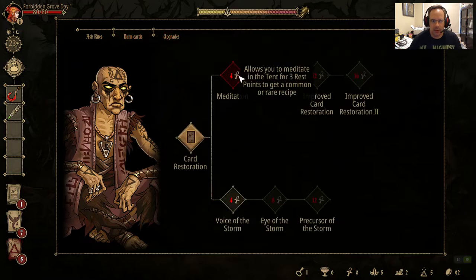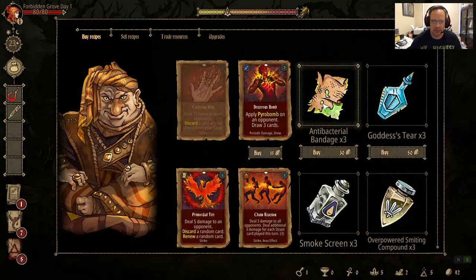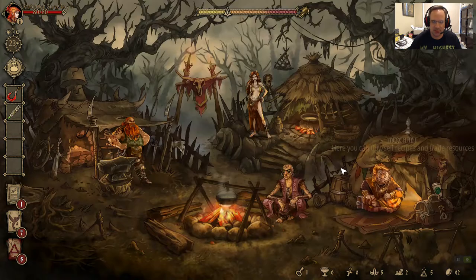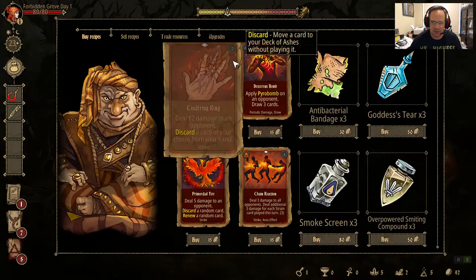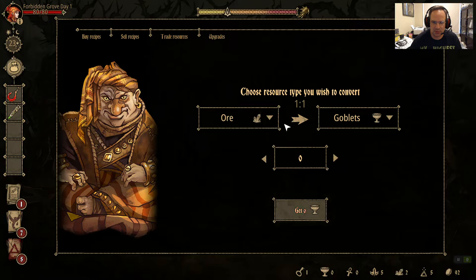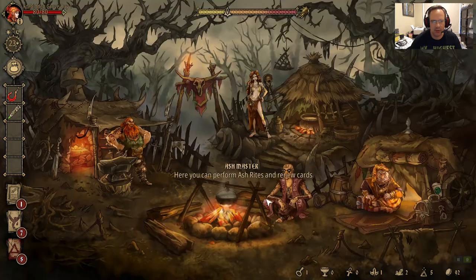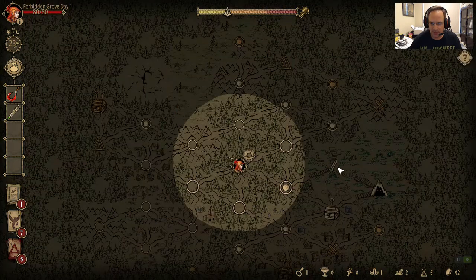Now: get the upgrade for Meditation versus Rest Sites versus Traits. Can't use Traits yet, so it seems like Meditation or Rest is better. I'm going to increase Rest Points. We have to trade resources — herbs to goblets. We get four goblets. We'll increase our rest points, so now we'll be able to do more things after each battle. And I think it's dungeon time.